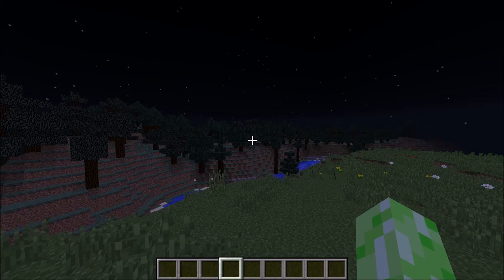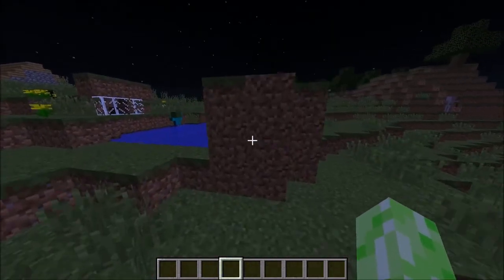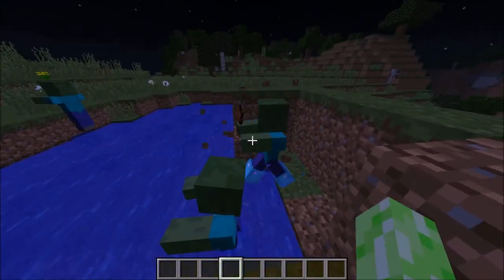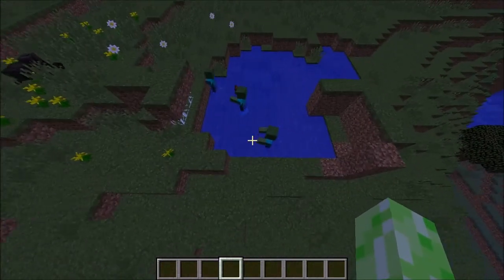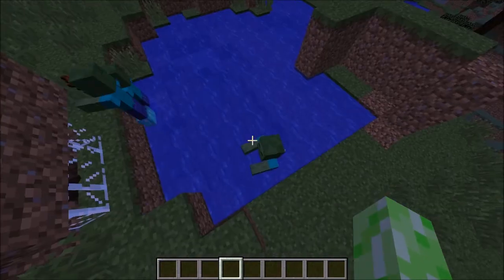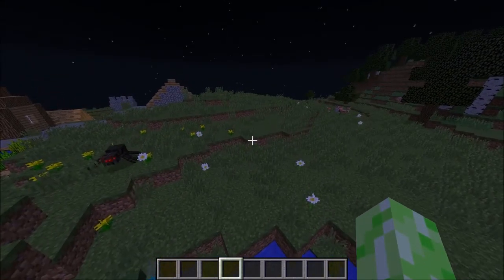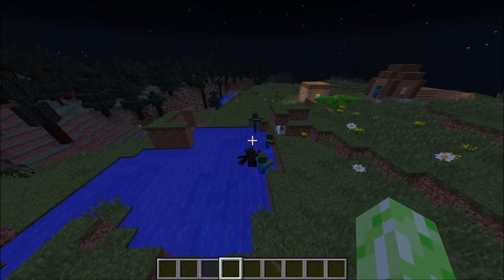Starting it off, Depth Strider works on mobs. If we let these guys free, as you can see, the guy with Depth Strider is going a lot faster than the guy without. There was just a villager here to show that that works. Anyway, moving on to the next fact.